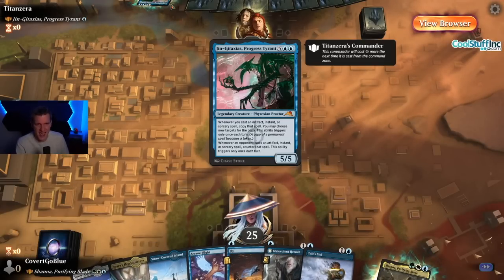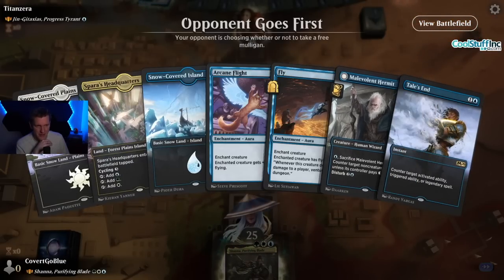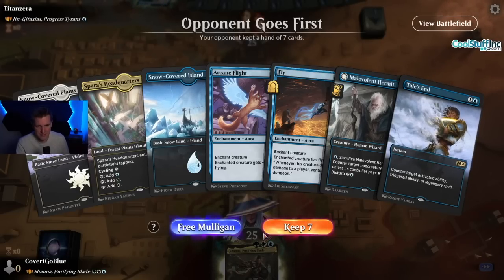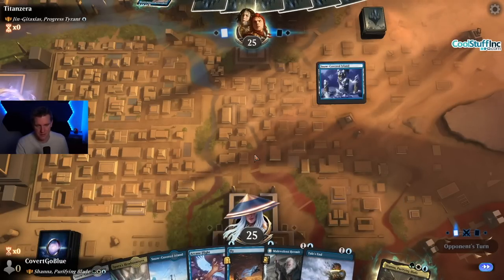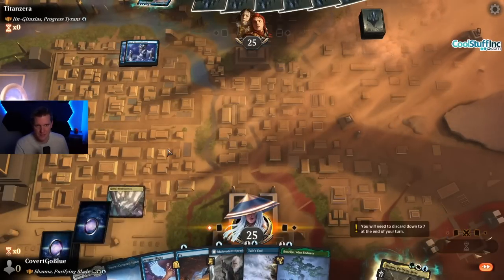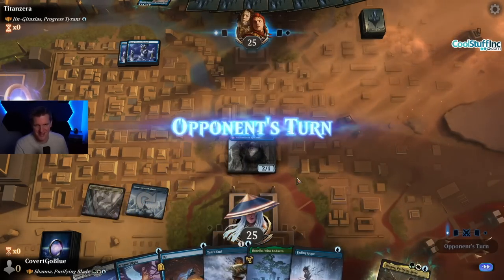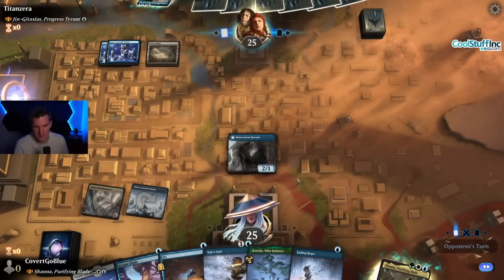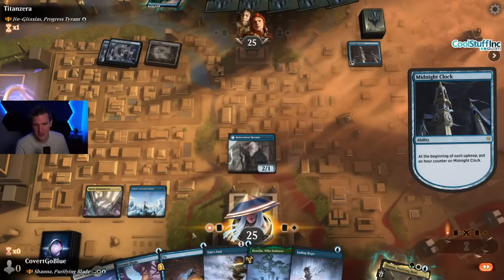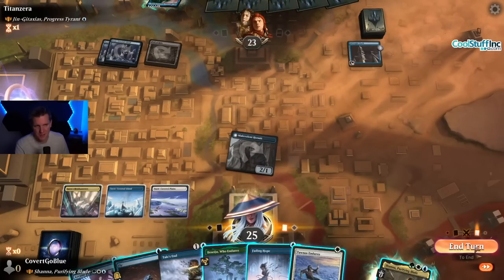Opponent goes first and they're on Jingataxis. But we have Malevolent Hermit in our hand, which is a very good card against Jingataxis — so that's a keep. A few ways to make Shauna fly which could get fun. Shauna getting into the wide-open queue — there's a bunch of nonsense in this queue. Midnight Clock — haven't seen enough of that card lately. Cano's Endure. All kinds of ways to make our opponent sad.